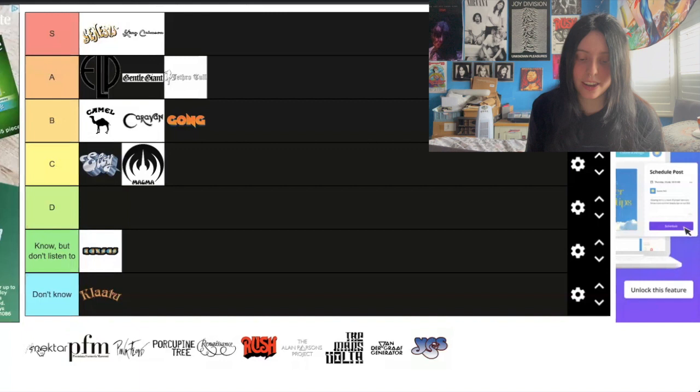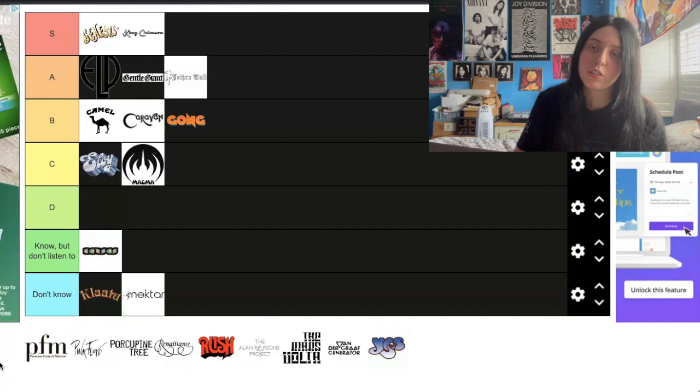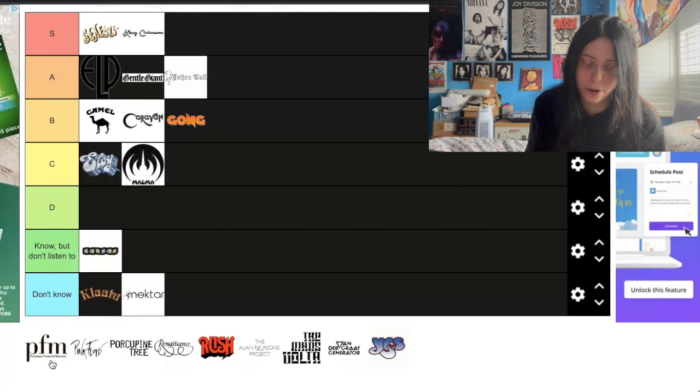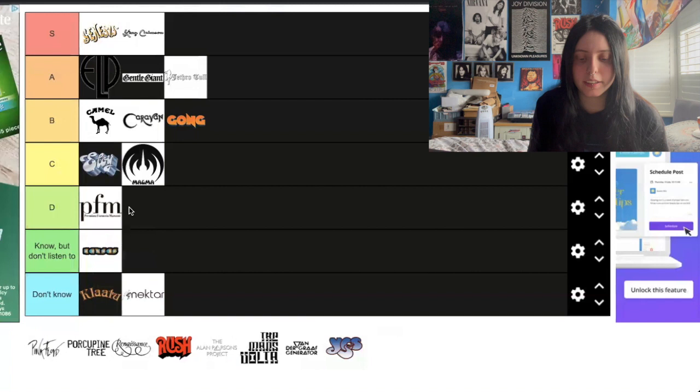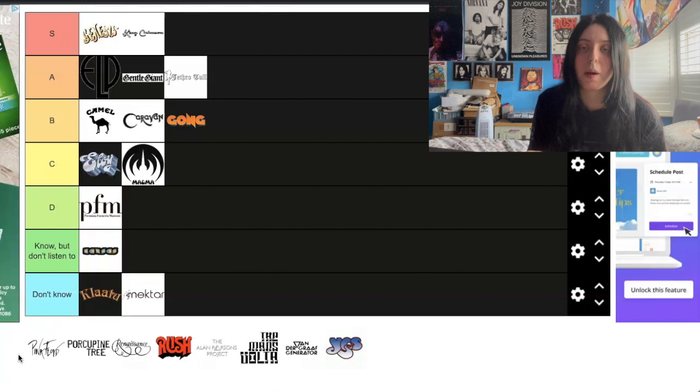Nectar — another one people recommended when I was starting out my channel, but I never listened to them and don't know any of their music, so they're going in the 'Don't Know' pile. PFM — the Italian progressive rock band — I've listened to one of their albums, so I'll put that in the D tier; I remember enjoying it but don't actually remember the album that well. I want to make it very, very clear: just because bands are in C or D does not mean I dislike them at all. It just means I haven't listened to much of their stuff.